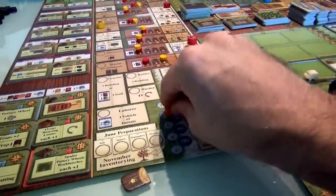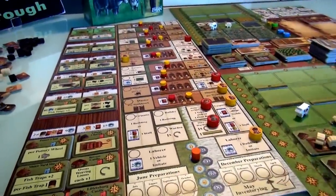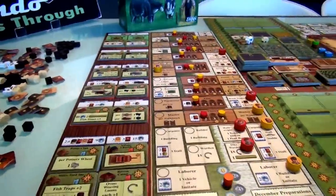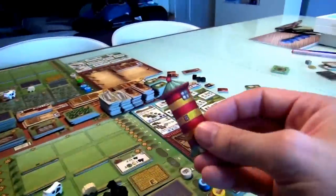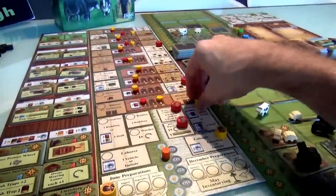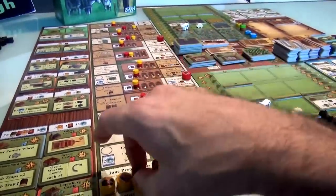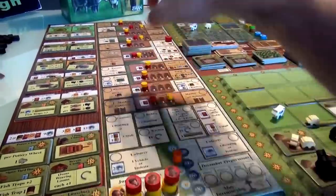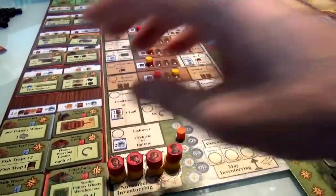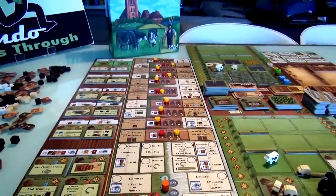We are on to the third round. First thing we do is preparations. Normally the first player marker would come back to me, but since I did a summer action it doesn't - Jen will be the first to act in summer. All my workers come on the bottom and all Jen's are on the top. This is our preparations in the month of June. The summer starts and Jen is first to go - she has first dibs on everything.